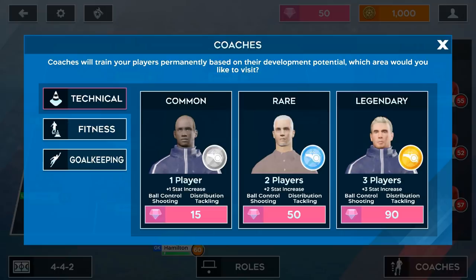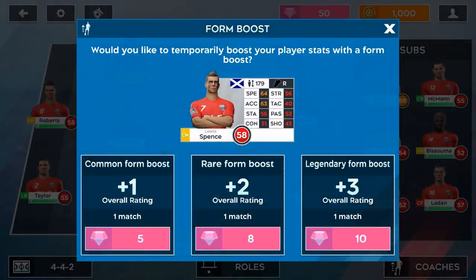In addition to coaches, they added Form Boost — a temporary boost that raises a player's overall rating for one match. You pay a small number of gems, say 10, and the overall rating goes up three points for just that one match. So they've effectively replaced player development with coaches and form boosts, making it a bit harder to develop players and slowing down progress so you don't beat the game too quickly.